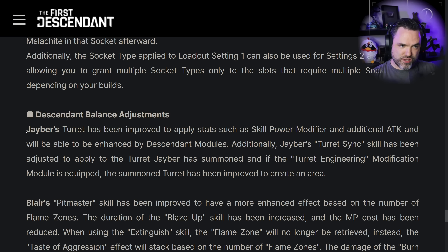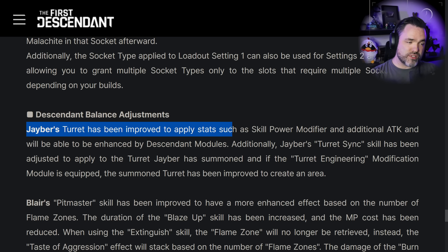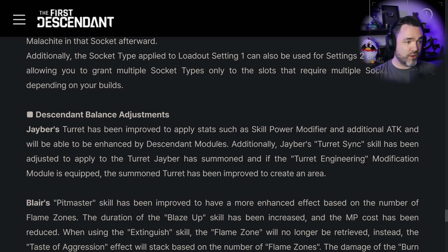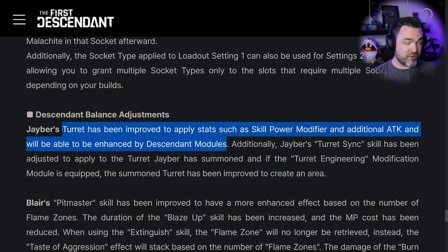They're doing three main things when it comes to Jaber in general. The first one is that Jaber's turret has been improved to apply stats such as skill power modifier, additional attack, and will be enhanced by descendant modules. We tested most of the descendant modules and specific stats, and we know what is working and what is not working now - which was very different from what I was being told by the general community or posts online.